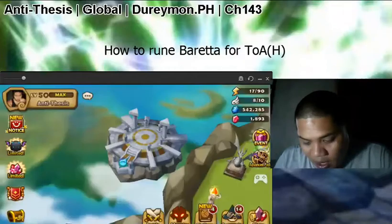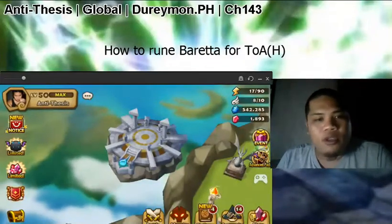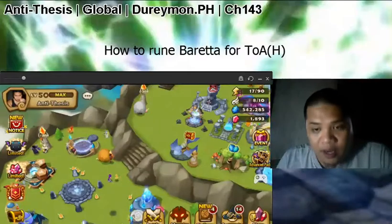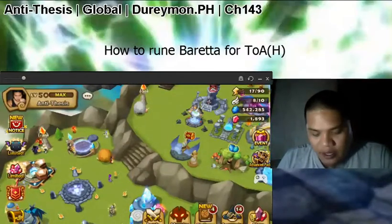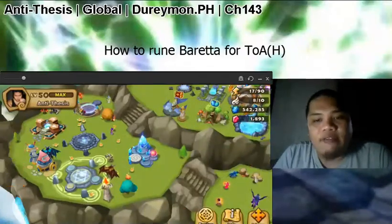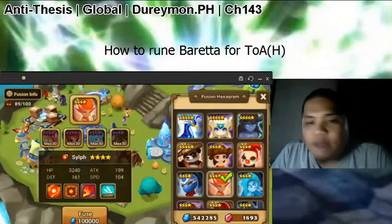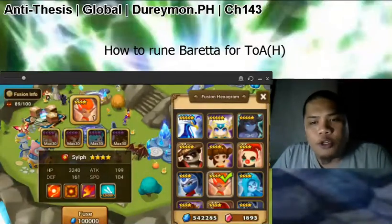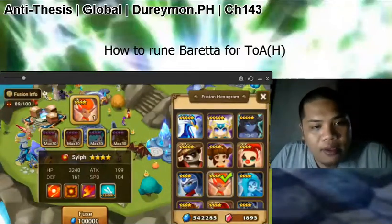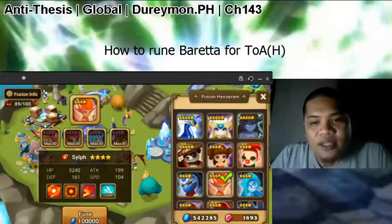let's get to the point — how do we want to rune Barretta so that we would be able to use him to climb up Trial of Ascension? Barretta is one of the most flexible and one of the most worth-it monsters to fuse. Barretta is a Fire Self, available right here at the Fusion Hexagram. If you still don't have a Barretta, make sure you try to acquire or fuse one because these monsters are quite easy to come across.